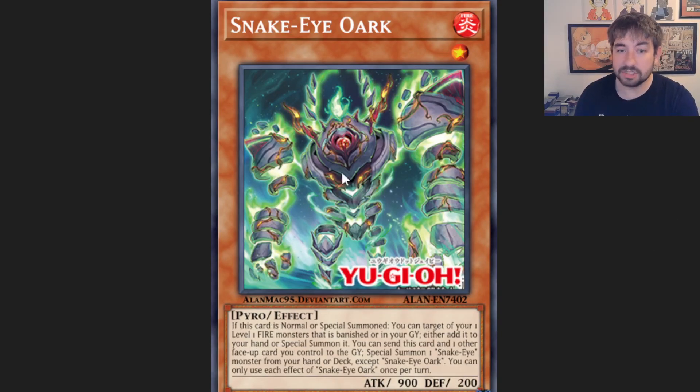Orc is another really interesting card, specifically because Decatron is not once per turn. When Orc is summoned, he just reborns a level 1 fire. So if your opponent impermed Decatron, you get a line into Orc, Orc summons back Decatron, and Decatron fires — you're back in the driver's seat. Snake Eyes also have their own extenders, field spell, and boss monster with cool synergy. I'm also expecting them to get even more support, potentially including more Diabelstar support in the next core set after Phantom Nightmare. Snake Eyes can only get better from here, and Diabelstar can only get better — and that de facto makes Infernoids better too.